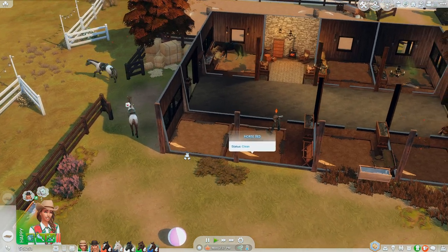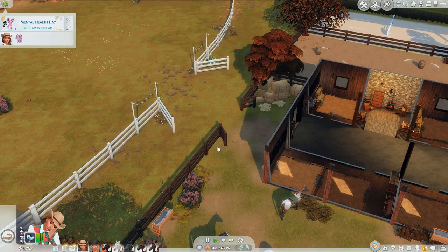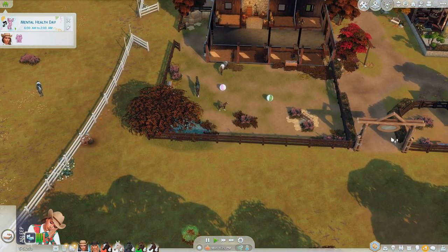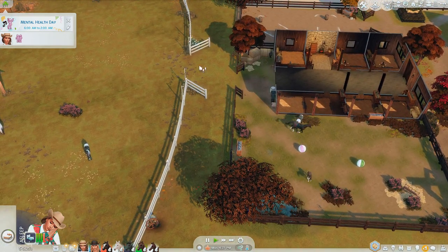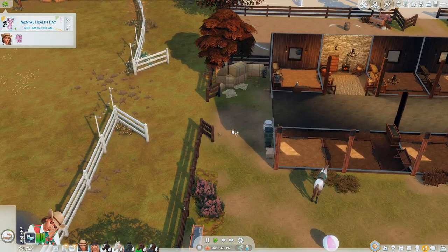Also, I added this open gate - one of you geniuses commented to open this up so they're not running around the lot all the time. I can't believe I did not think of that, because it's so annoying having them run all the way around just to get into the pasture when they can just go right here. It also extends the pasture a little bit and makes it look like it's part of the lot, so thank you!